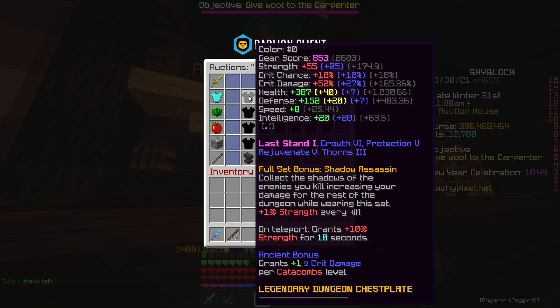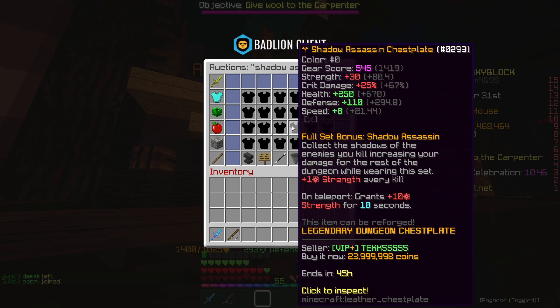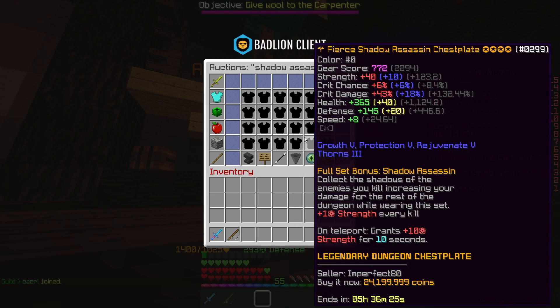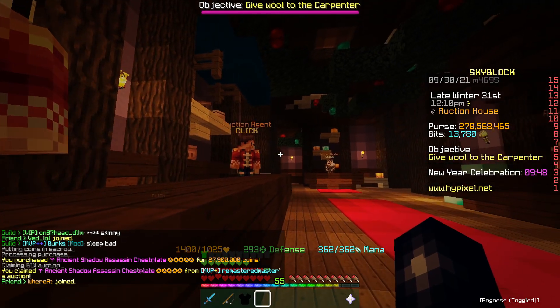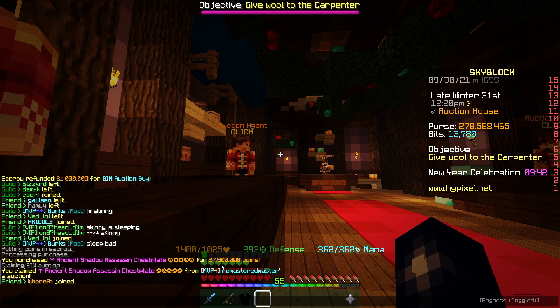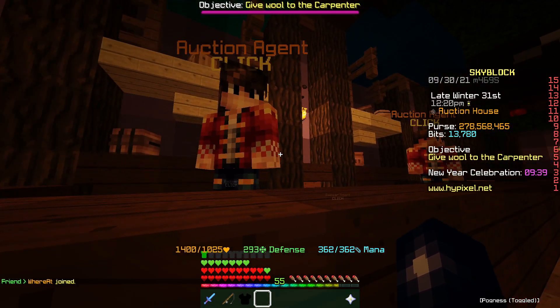This episode's not going too badly compared to the other episode - I haven't actually been going for that long and we've got some decent flips. We've just picked up this Shadow Assassin chestplate - it is ancient, 5-starred, hot potatoed, recombobulated. We got this for 27.9 million and we can sell this on for about 30 million.